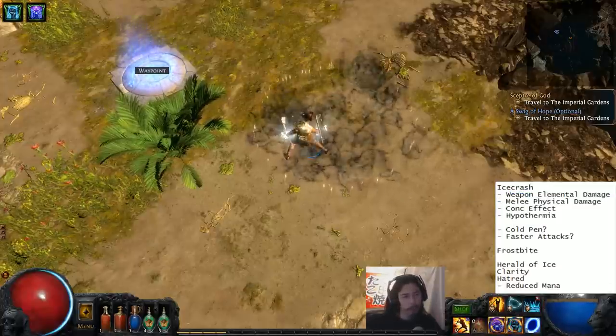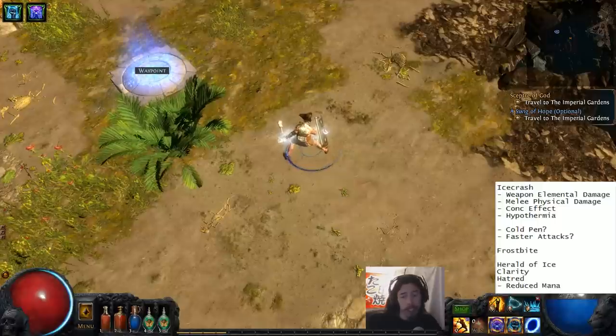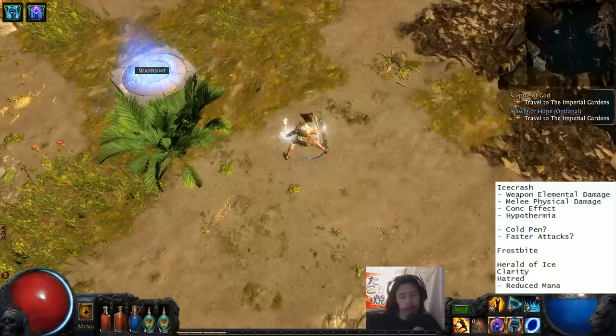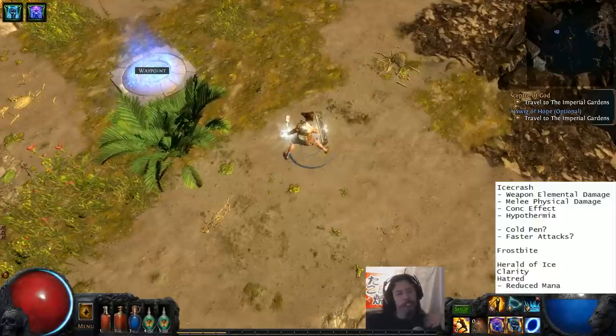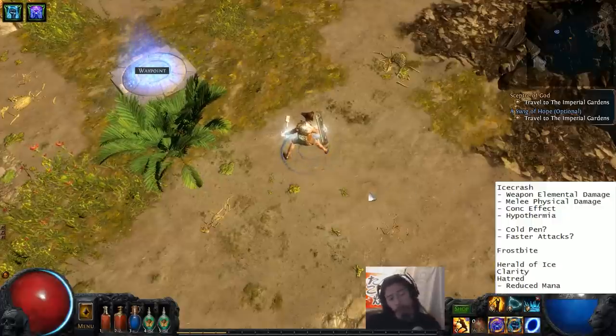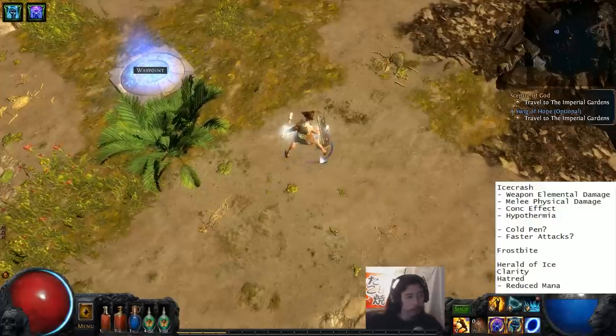For the curse, Frostbite — that's a no-brainer since I deal ice damage. Then Herald of Ice, Clarity, Hatred with reduced mana, stuff like that. I don't worry too much about auras, I can deal with that later — maybe a defensive one, maybe an offensive one. I can always switch those out.